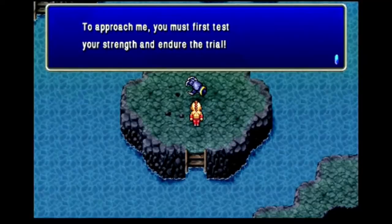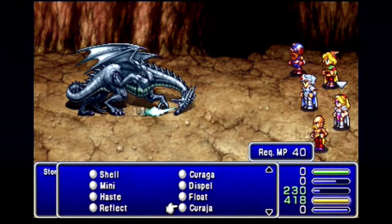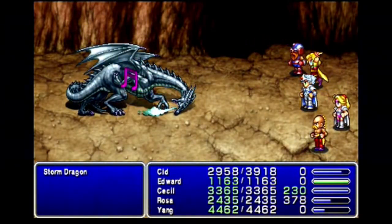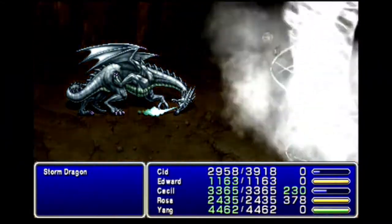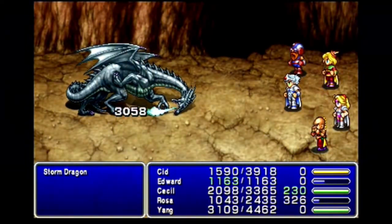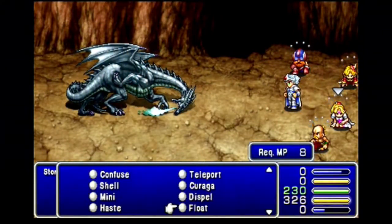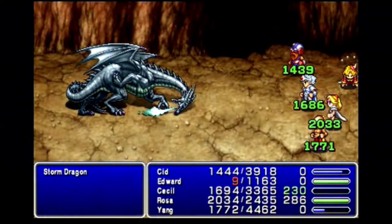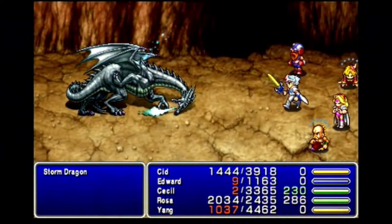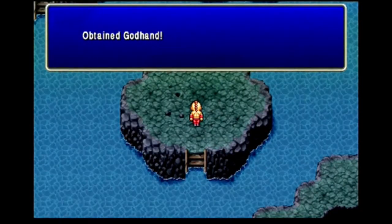The next weapon is the Claw for Yang, guarded by the Storm Dragon. This one has 40,000 HP and an ice weakness — shame I don't have Rydia or Palom in the party. It has four moves: a physical attack, Tornado, Maelstrom, and Whirlwind, which deals high damage to the entire party. Those last two moves together are dangerous enough to ruin my day. Whirlwind is even enough to KO Edward at full HP thanks to his low HP growth. But given my three front row guys do around a combined 7,000 damage a turn, with Rosa's healing it only takes at most 8 turns to bring it down. Killing it gets me the God Hand — holy element and a huge boost to agility.